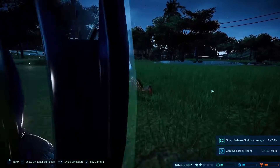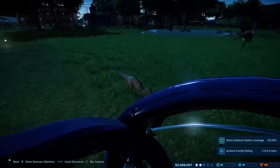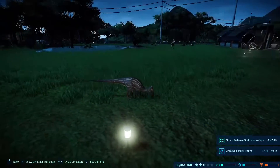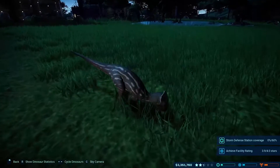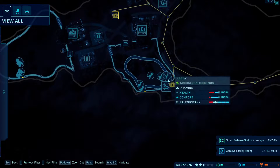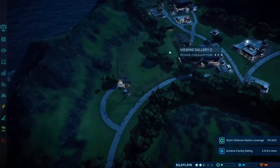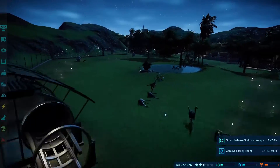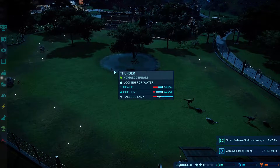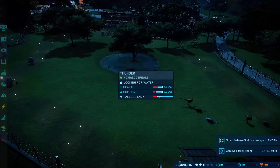Welcome back to Jurassic World Evolution. In the last episode we made the homalocephalae and the ankylosaur for my missus. Don't forget about those guys as well. This is the petting zoo enclosure we began building - we've made vast strides with it. It's definitely a great enclosure but it's not quite done yet.